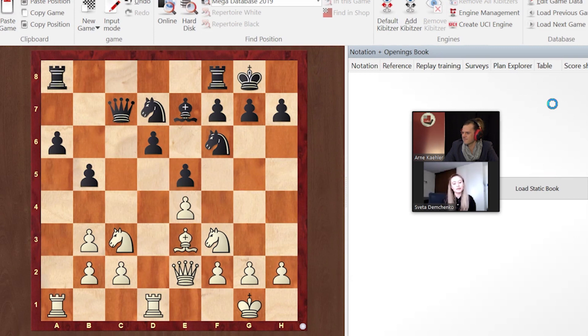I think we can start at this position. It comes from the Nimzo — I don't know if you're familiar with these types of structures, but if you are it's going to be easier to find the plan. What would you pick as a plan here for white? Maybe let's identify the weaknesses and that should give an idea. So the weaknesses are the d6 pawn, and probably also at one point the a6 pawn. There's also the bishop on e7 which is not protected yet.